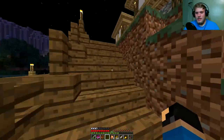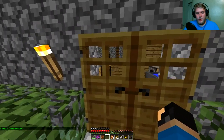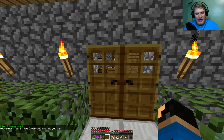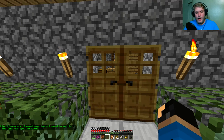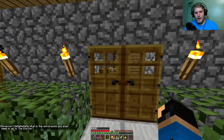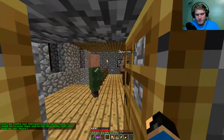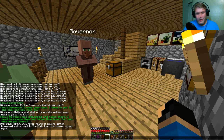Governor's residence. Let's see if he is home. Knock, knock. Governor. I forgot my name. What voice should I give the governor? Yes, I am the governor. What do you want? I'm gonna have a lot of deep voices in this, apparently. Governor, I need your help. I need to get to the end. Can you help me? Ha ha ha ha. What in the world would you ever need to go to the end for? My family was kidnapped and taken there. I need to rescue them and bring them home. Can you help me get there?